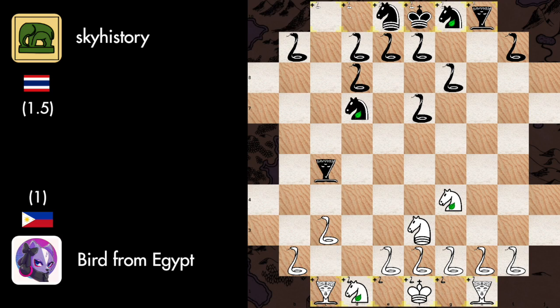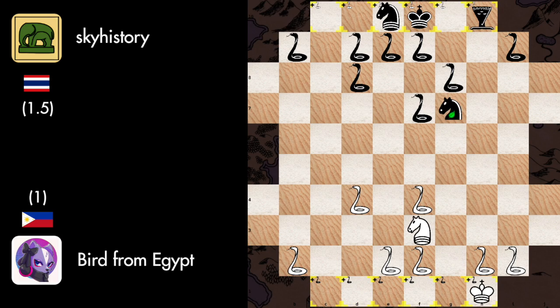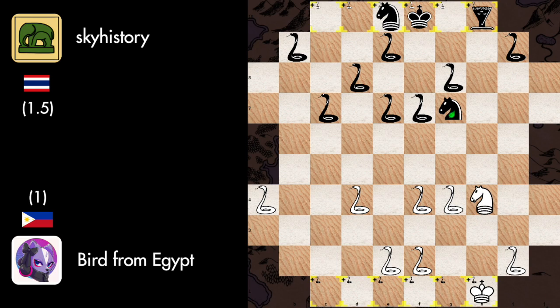White just gave a free snake for nothing, then a free basilisk for nothing, then a free frog for nothing, and then Black exchanged the basilisks and the frogs, and White is now completely losing. We have Snake H to G4, Snake F to E7, Snake to A4, and Snake 9 to F7. But because White played Centaur to H4, Sky History remembered he actually had a centaur and started bringing it forward — but White's centaur is blocking the way so he'll have to wait.